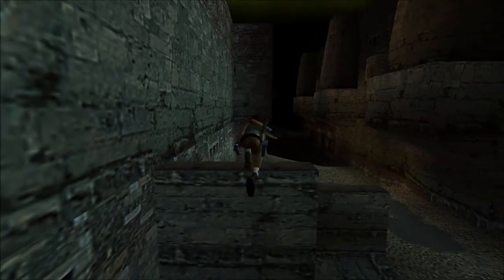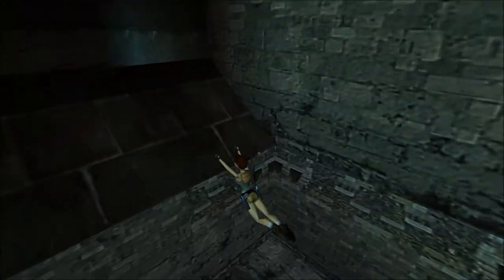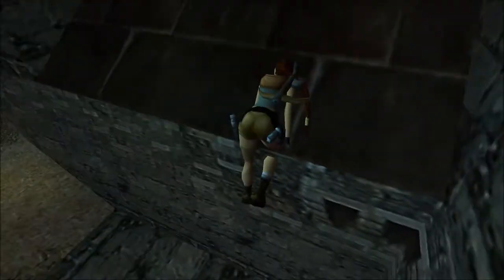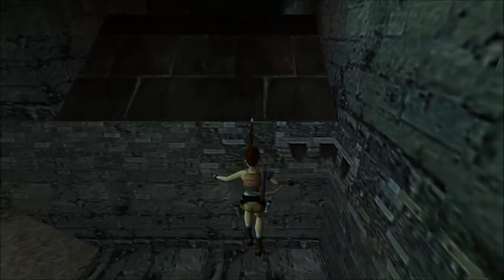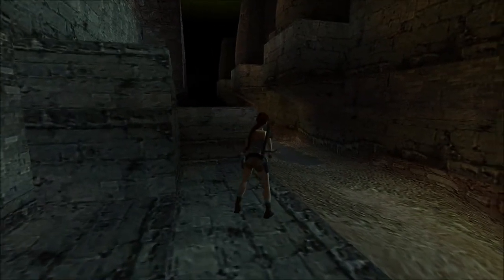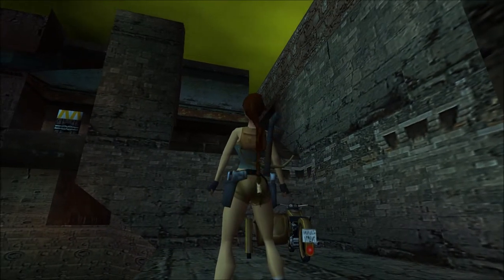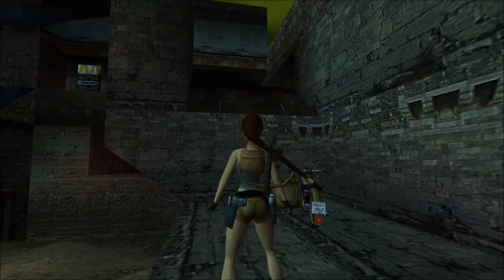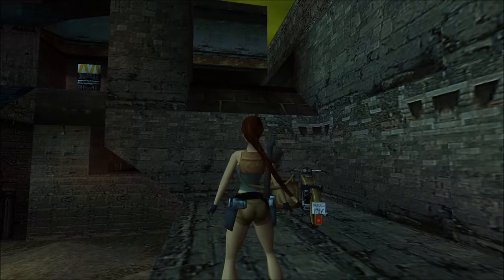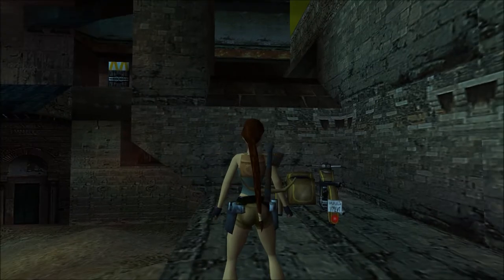If you use these stairs to position Lara correctly and grab the ledge on the other side, you'll realize it's slippery. Getting here is purely optional — you don't need to in order to get all the secrets or finish the Cairo levels. You will find one key inside that unlocks a door in another level, but bypassing that door is actually more intuitive than unlocking it in this roundabout way.